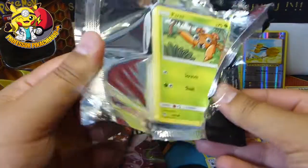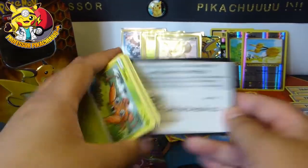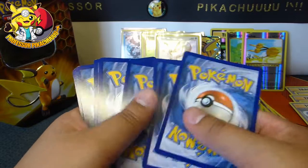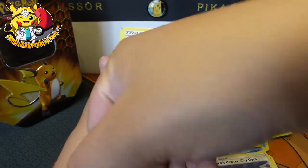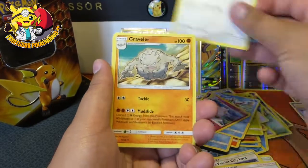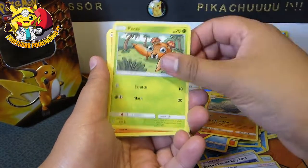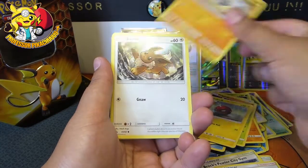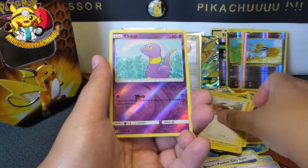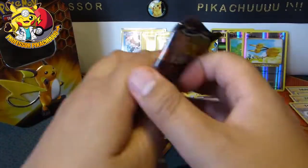Let's see if we can get something out of this pack. We have an Energy, Brock's Grit, Chansey, Graveler — so if you've got a Graveler, who are we going to get? We're gonna get a Jinx, I think. Voltorb, Geodude, Eevee, Ekans — oh maybe not. Ekans, I've already got a million of them.